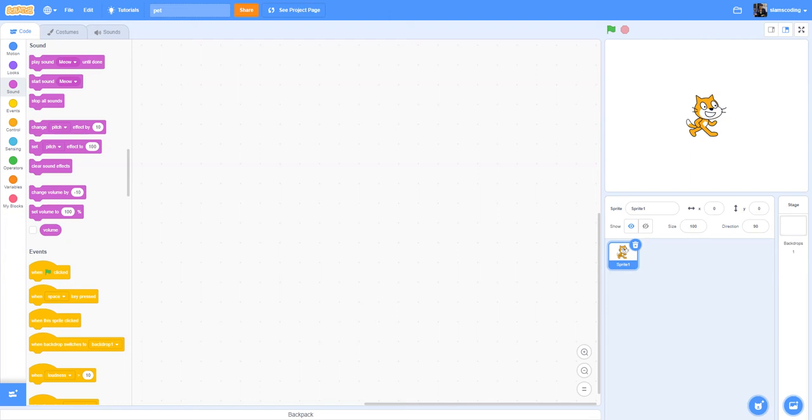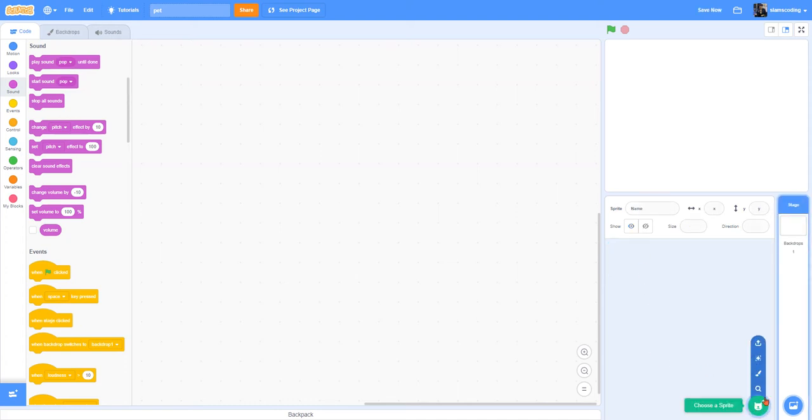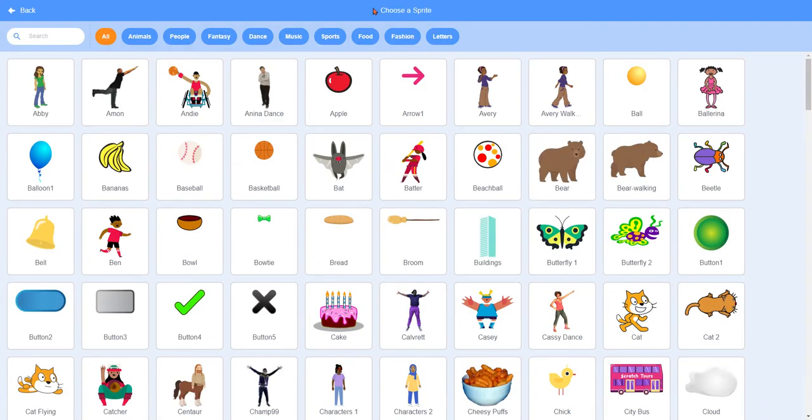The next step is to decide what pet I'm going to use. If you want to keep the cat sprite, you can, or you can go choose a different one. I'm going to delete the cat and come down to my little cat sprite button right down here. When I click on this, it brings me to my list and I'm going to click Animals at the top.